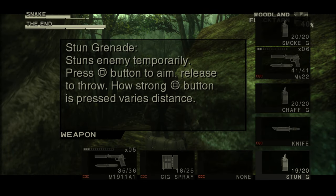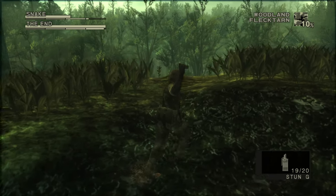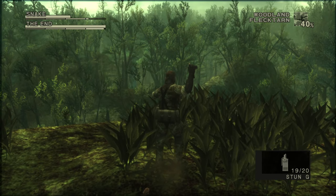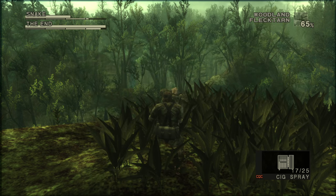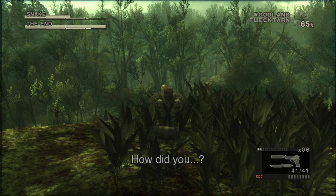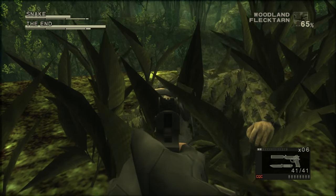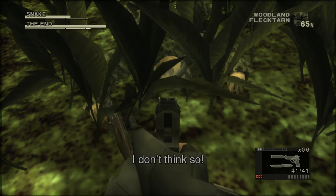Switch to the stun grenade — the enemy won't be able to hear you with any grenade out as long as you have it pulled out. When you get up to The End, crouch and use the Sig, then freeze him into place. Now we're gonna try and get his camo, so just keep going up and down with your gun towards his head and eventually he'll wiggle off all the camo.